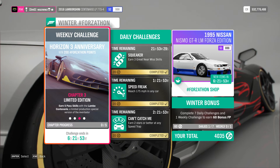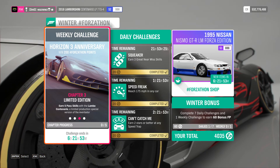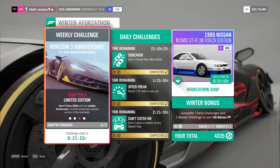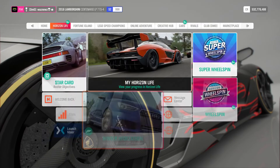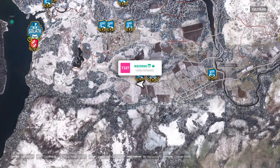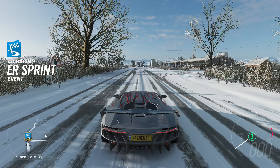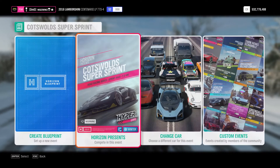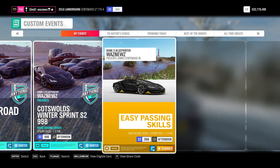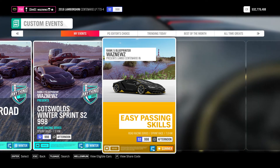Chapter three limited edition: earn five passing skills with the Lambo. That's pretty easy — all you have to do is pass some cars. I've come down here to Cotswolds Super Sprint and I'm gonna enter events and then do a search.